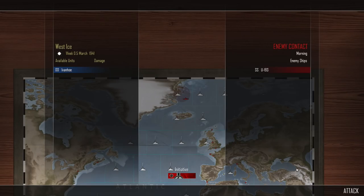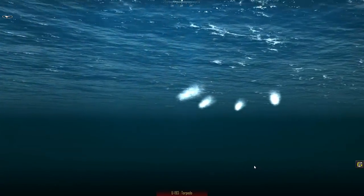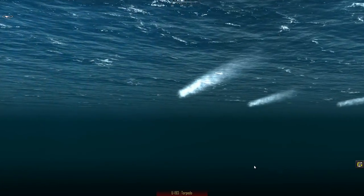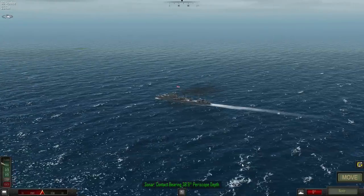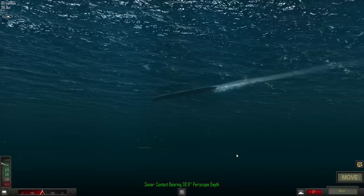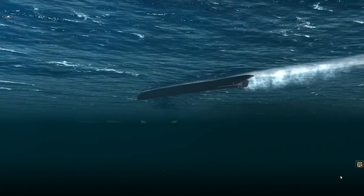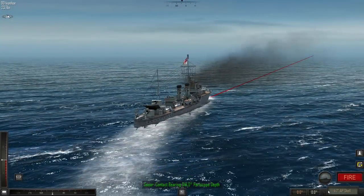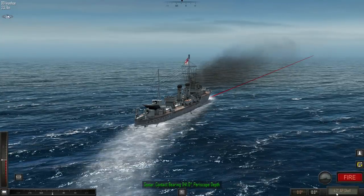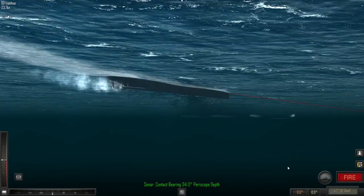Straight away up here in the west ice, U-193 has intercepted the destroyer Ivanhoe. Torpedoes away. It's one on one, which should be okay. Contact bearing 3-8, there she is. Torpedoes coming that way. We slugged two thirds and turned sharply into it. That turns a lot sharper than I was expecting - there are different variations between these ships' turning circles. We should be okay though. We won't return fire just yet. How far are we from the contact? 5,200 meters.